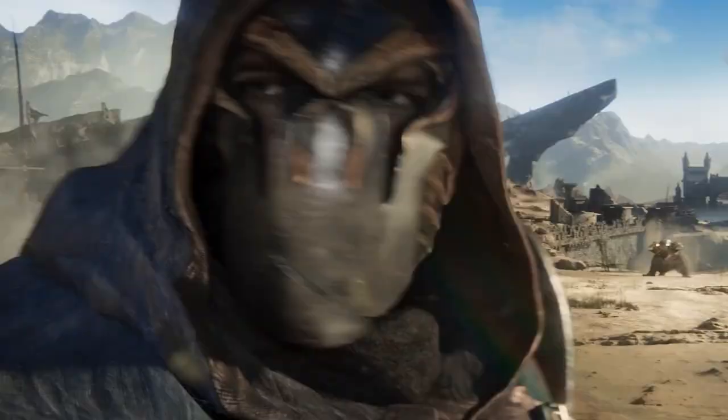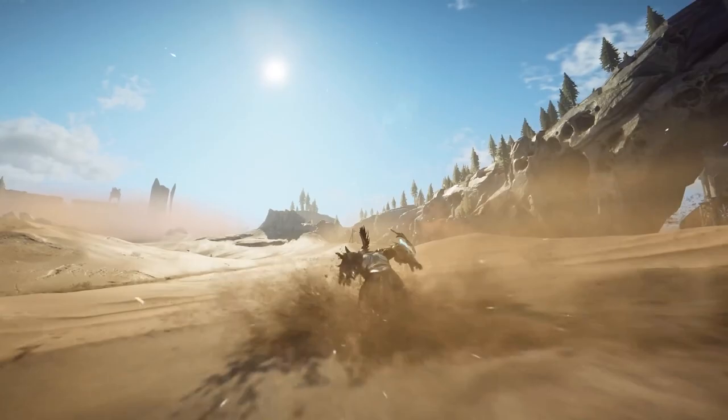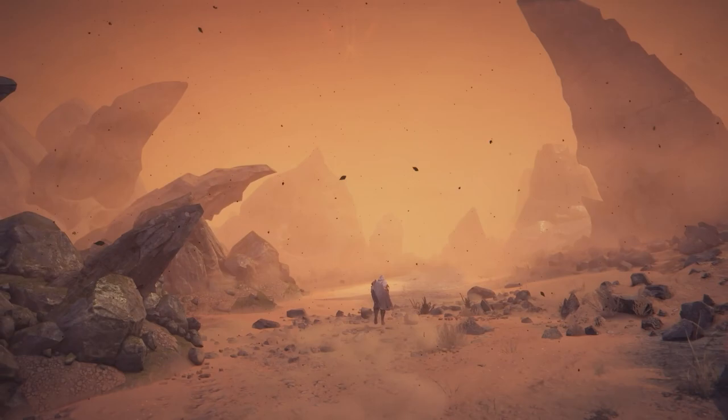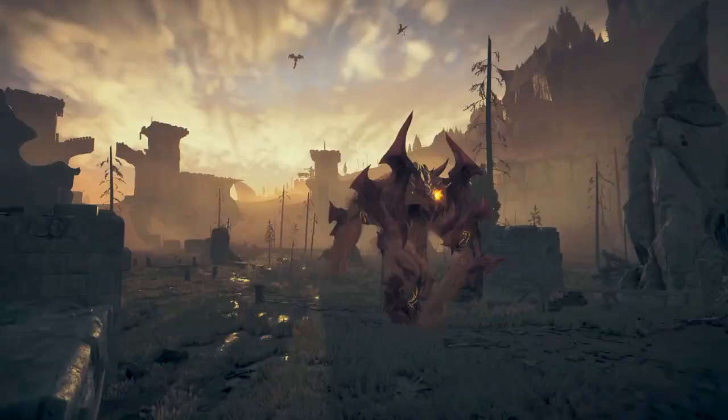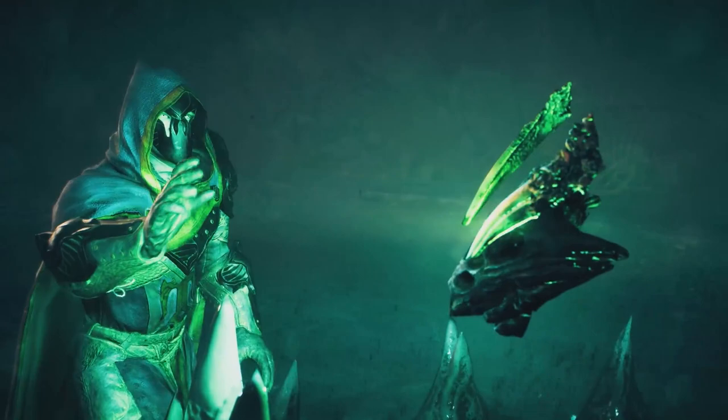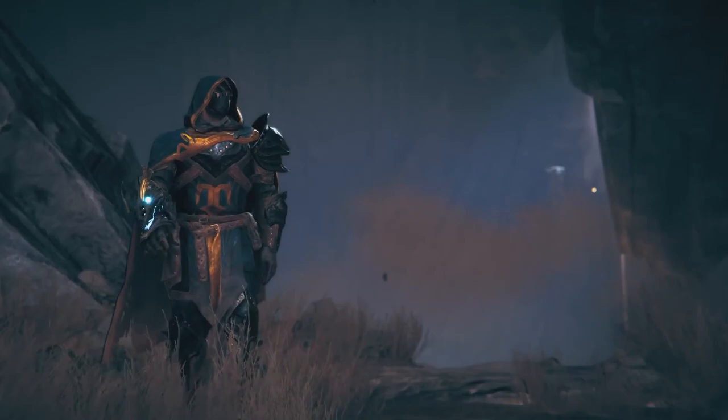Atlas Fallen is an action RPG set in a devastated, sand-covered world, ruled by an almighty and merciless sun god who drains the planet, leaving only dust on the surface. The lands of Atlas are dangerous and mysterious places, deadly to errant travelers — until you find a divine artifact. This gauntlet is infused with the power to shape the sand, which might be just enough to face the sun god's wrath.